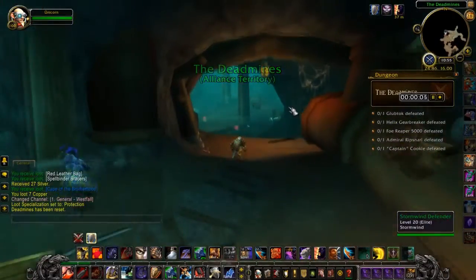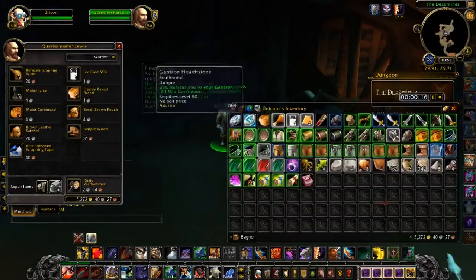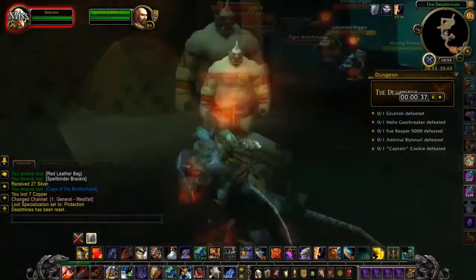The first thing we do in the instance is send the loot from previous runs to the vendor located in this corner. For the Alliance it's this guy, and the Horde gets a vending machine. We then head into the first room and pull all ogres.